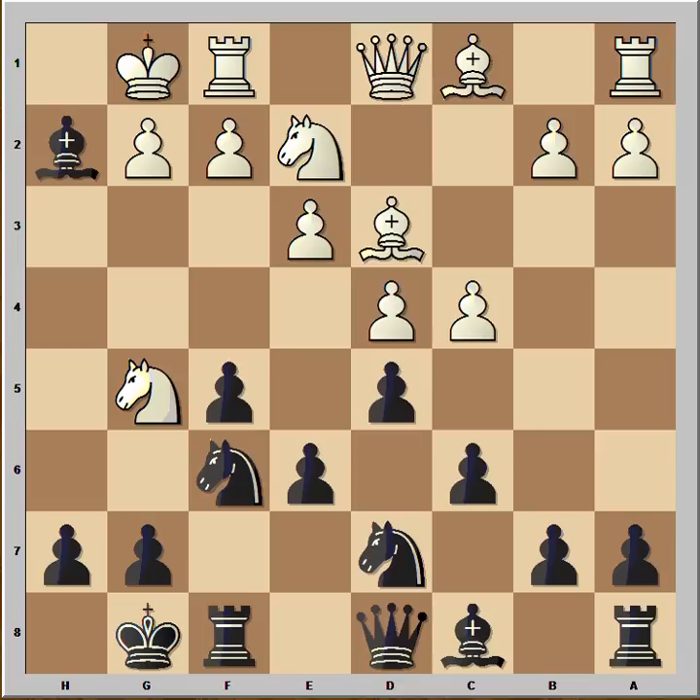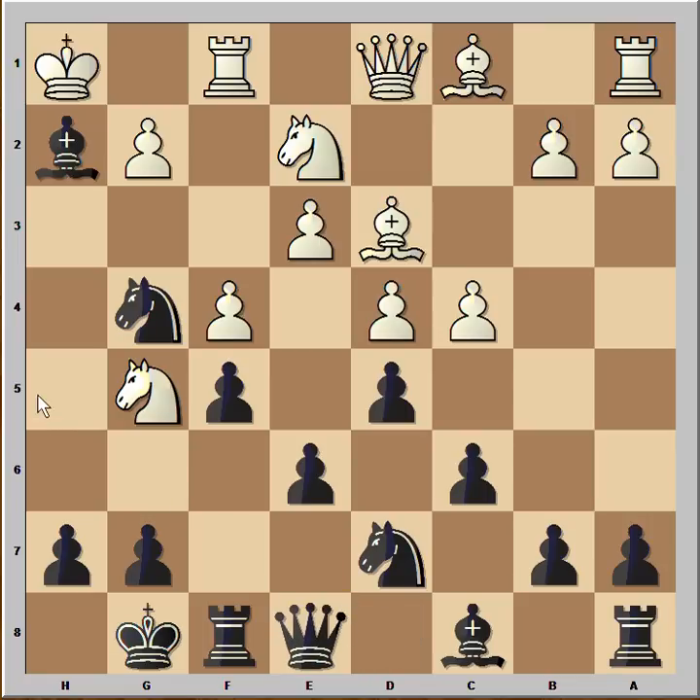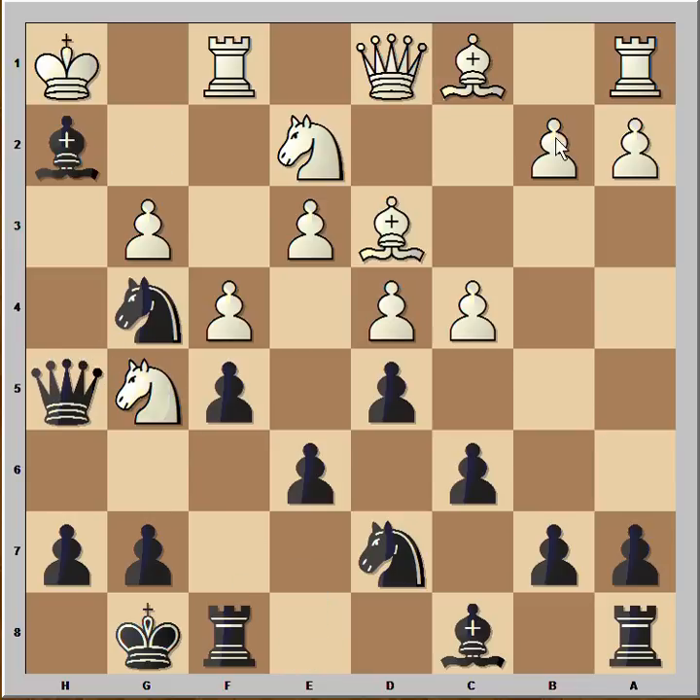In the game, White played Kh1, Ng4, f4 defending the Knight, Qe1, Qh5, g3 making room for the King to escape, Queen to h5, Kg2 — and we have reached another interesting position.